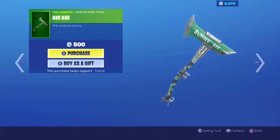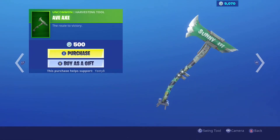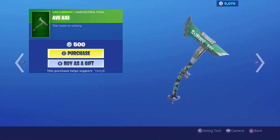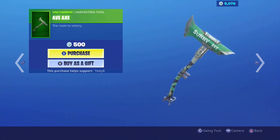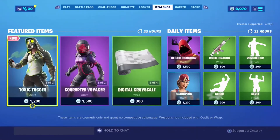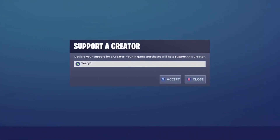Interesting. I might buy the Avenue Axe — it's just kind of weird looking, so I want to make sure it looks cool in game. I'm gonna watch some gameplay on it first. But yeah, of course that was item shop — we got two new items tonight, a new skin and a new pickaxe. Pretty cool.